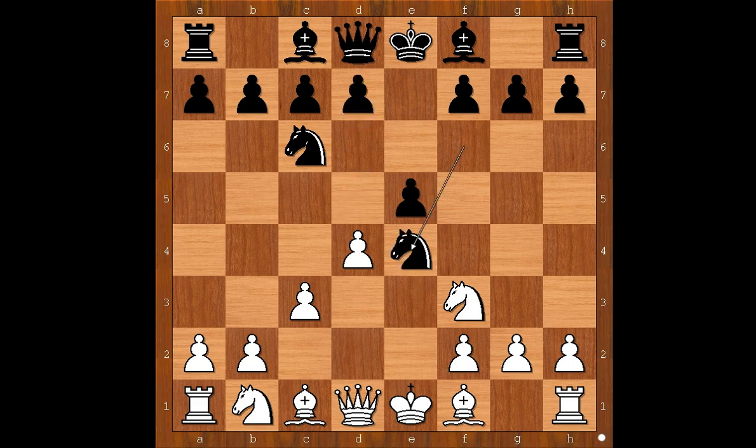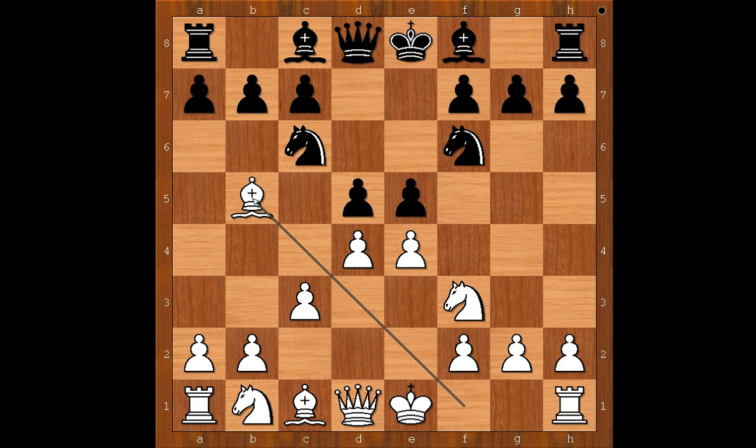d5 was played. If the knight takes on e4, then white can play d5. That is why van Hoorn played d5. Bishop to b5, pinning the knight. This looks like a weird Spanish game, doesn't it?